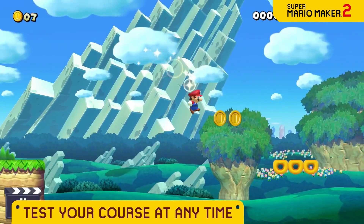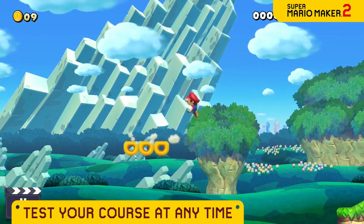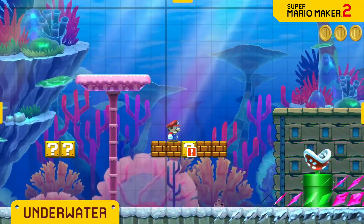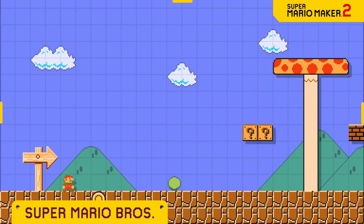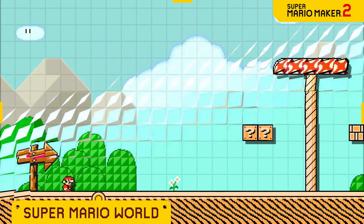Taking a course you're working on for a test drive is a snap, allowing for rapid-fire experimentation. You can change the course theme — whether it's underground, underwater, castle — your choice. Even the game style itself can be altered, with options like Super Mario Bros., Super Mario Bros. 3, and Super Mario World.